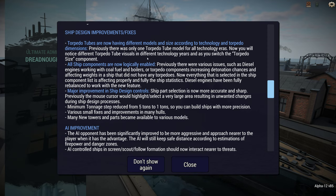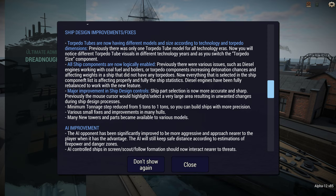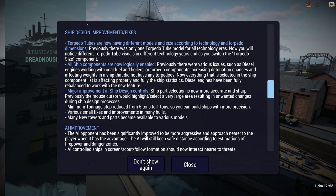Torpedo tubes have completely been overhauled graphically. They've changed size according to technology and torpedo size, so if you go for 24-inch torpedoes, they're going to be big. All ship components have been looked at again, so you can't do things like a diesel engine using coal fuel. Diesels in particular have been reworked, which is interesting because they use them quite a lot.